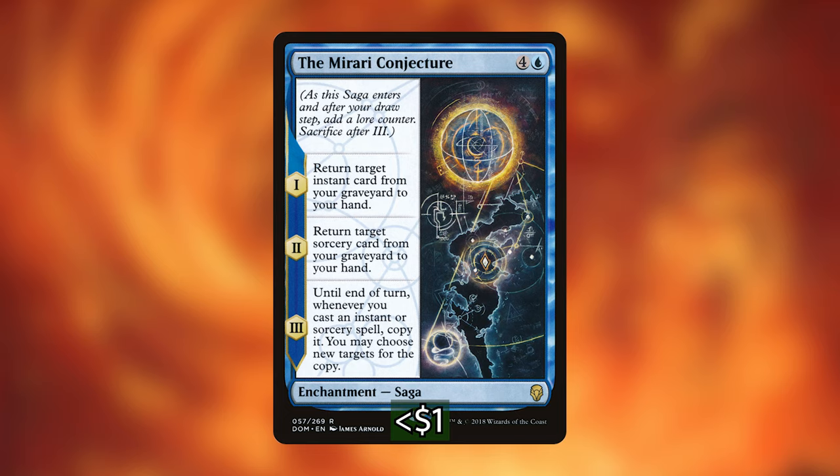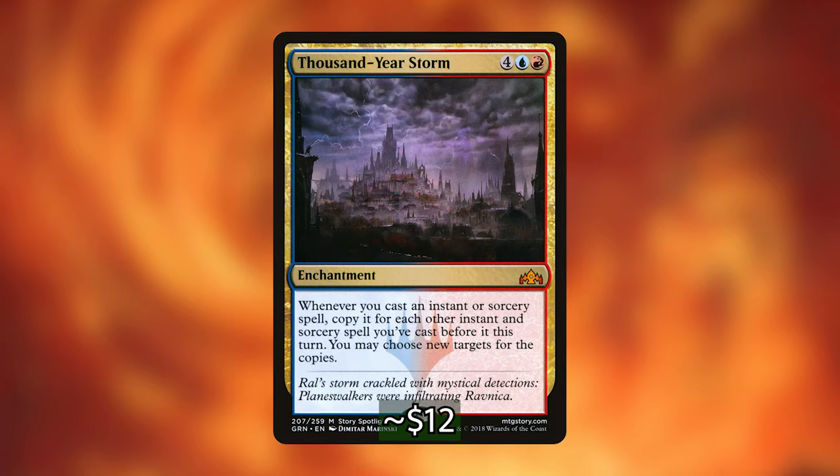The next card, which represents half the budget I'm allotting for this upgrade, is Thousand Year Storm — an enchantment that costs four, a blue, and a red. Whenever you cast an instant or sorcery spell, copy it for each other instant or sorcery spell you've cast before it this turn. You may choose new targets for the copies. This essentially gives your instants and sorceries storm without explicitly giving them the storm keyword, since it's a permanent that triggers on each cast. It's going to get out of hand very fast and lead to some incredibly explosive turns. One of my favorite interactions is having Thousand Year Storm and Veyrin in play, casting some cantrips like Brainstorm until your storm count is at two or three, and then casting Mana Geyser — you'll add so much red mana you could dump it into an X spell or otherwise close out the game.